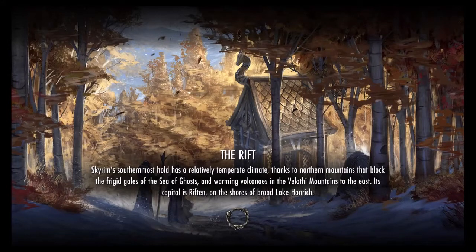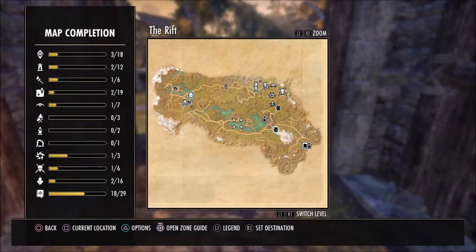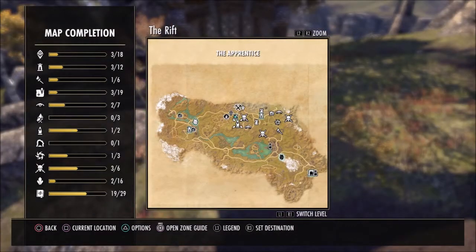Alright guys, welcome to the Rift. Whether this is your first story, second story or golden story, congratulations on making it to the final chapter of the EP storyline. As always, the first thing you want to do once you arrive at the Rift is just start working on that main story quest.